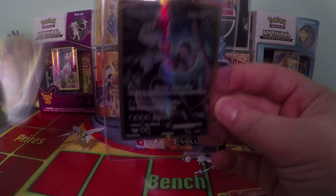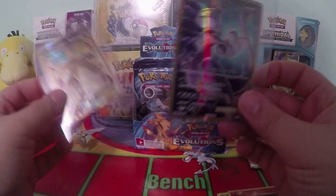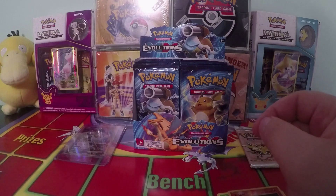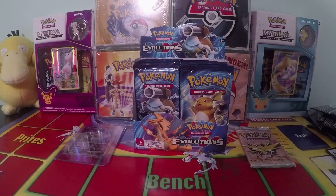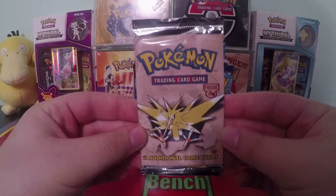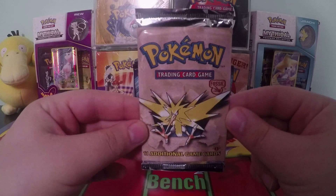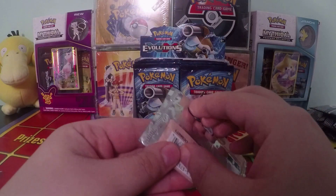So from the nine packs, we pulled a full art Dragonite and a full art Mewtwo — really good pulls. We are still waiting for the full art Charizard, but we have 27 more packs to open at a later point. Right now we are going to open up this Fossil first edition pack. The cards you are looking for are Lapras, Gengar, Articuno, or the most expensive one — Dragonite. We're going to carefully open this up because even the wrapper is worth some money.